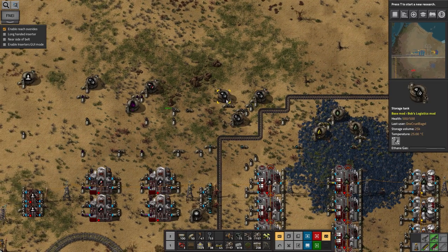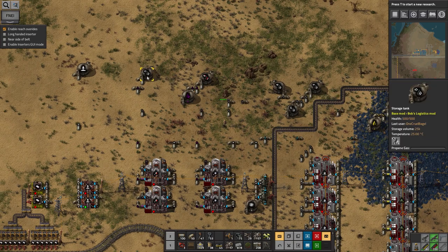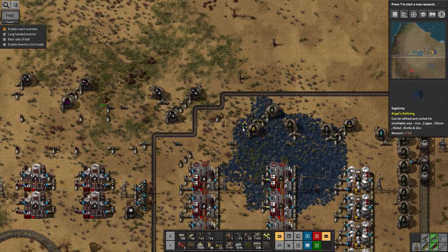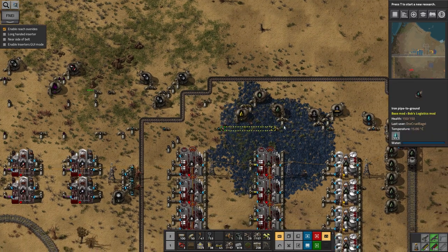Butane and ethane I'm not so sure about. Residual gas I think can be turned into almost anything with the right recipes. The propene and liquid plastic are the products I actually want. The main one to start with is the gas condensates, and then the butane and ethane will be the things I want to worry about after that.